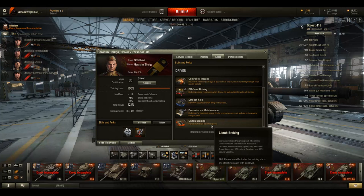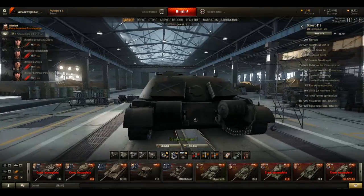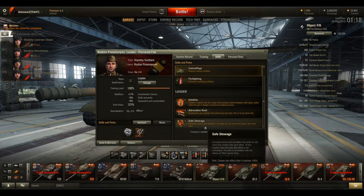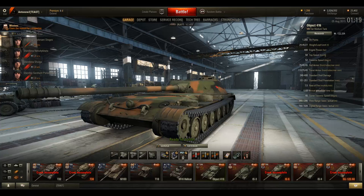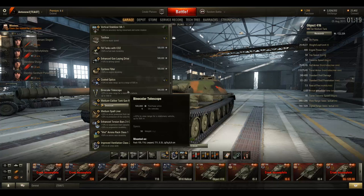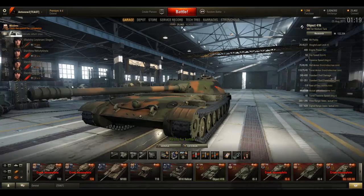Clutch Braking wouldn't be bad either since your turret traverse arc is limited — you'll often compensate by traversing the hull, and increasing that speed helps. Preventative Maintenance is a great perk because your engine deck is at the front and you'll get lit up often, so Smooth Ride then Preventative Maintenance for the driver. For the loader there's not much of a great choice — go Safe Storage, since Adrenaline Rush isn't very useful due to the low hit point pool, then Intuition. For equipment: Tank Gun Rammer, Vents, and Vertical Stabilizer are what I run. The Rammer and Stabilizer are absolutely mandatory; if you don't want Vents, Coated Optics work for aggressive play, or Binoculars if playing a more TD-style passive role.